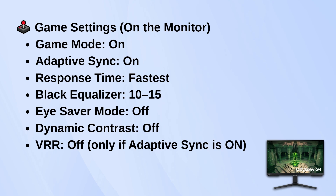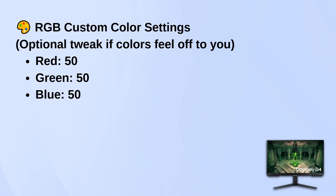If you want to tweak colors manually, set red, green, and blue all to 50. That's a good neutral starting point. You can always adjust later depending on your preferences.